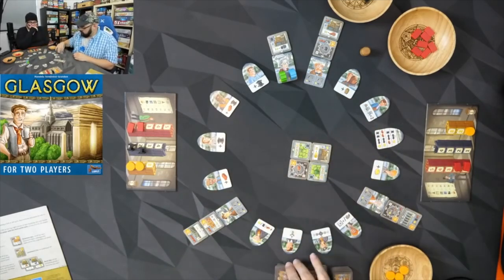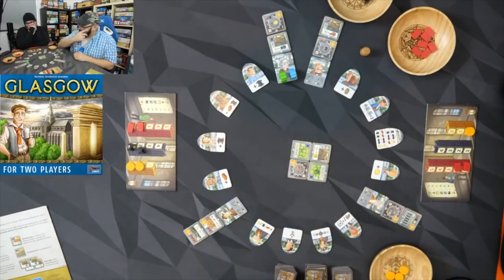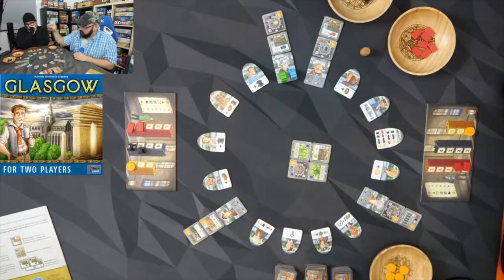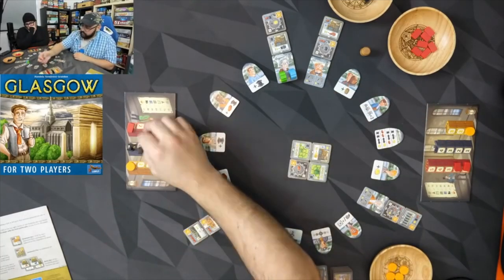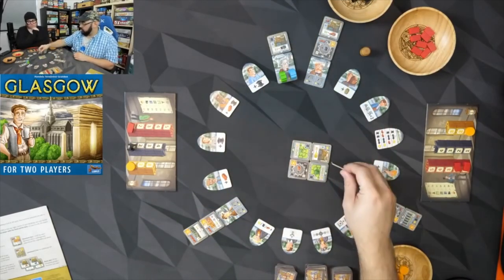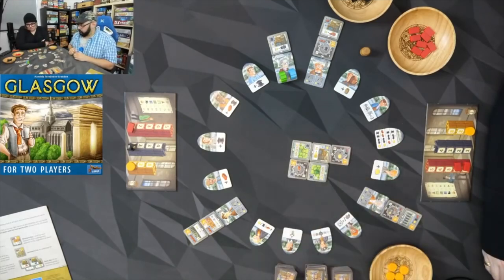We flip over a new one — a factory tile. I'm going to spend the gold to build another tile: one brick and one steel for this one, and I'll put it there. I'm done, but it's still my turn because I'm still behind.